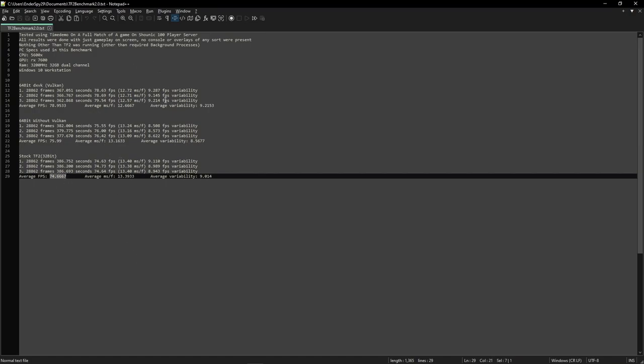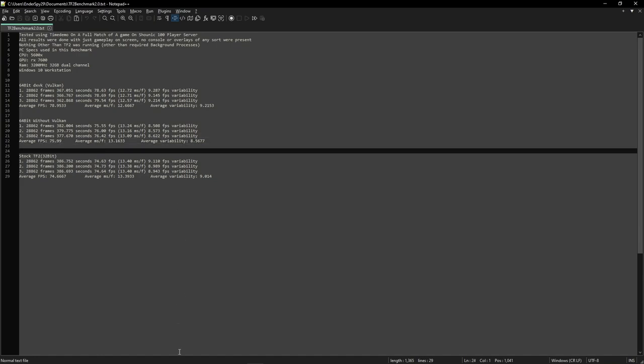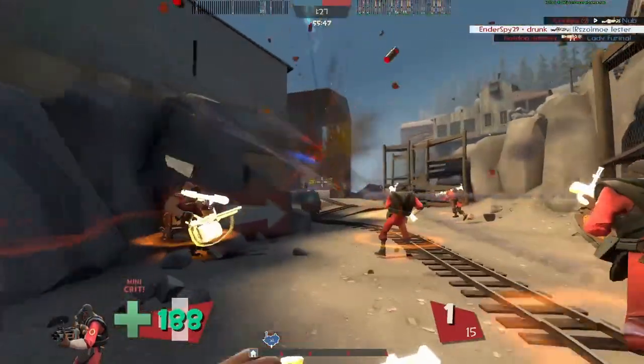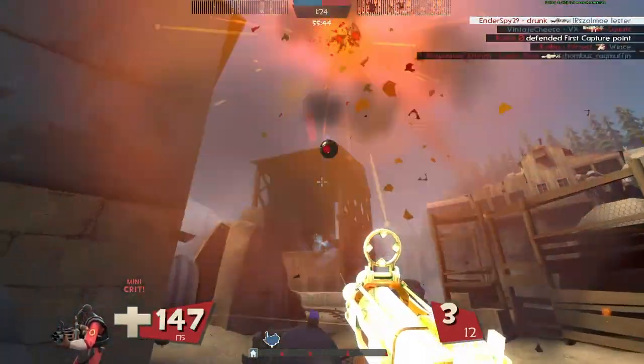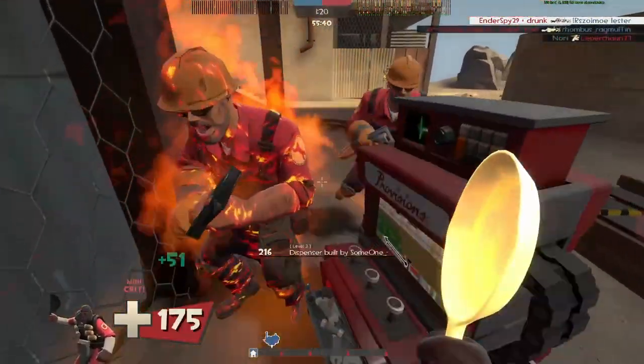Not only that, the frame times are way better. Even the 64-bit without Vulkan is better optimized. And hopefully, along with these optimizations, will come a lot of other stuff — like maybe an increased entity limit, which should allow 100-player servers to run better.